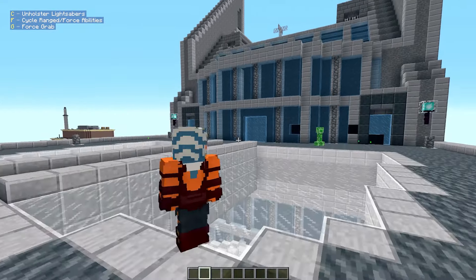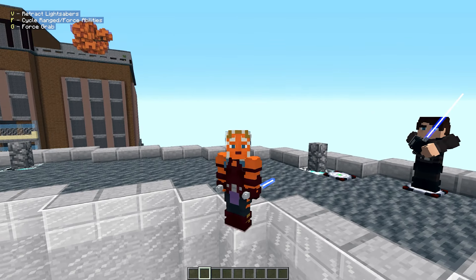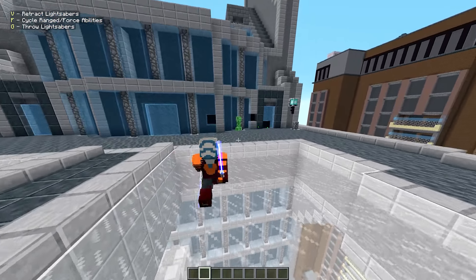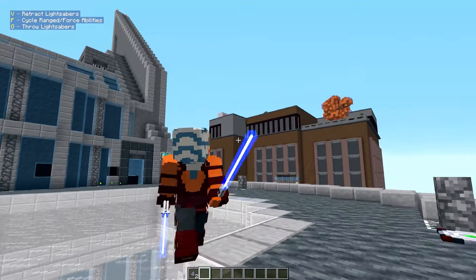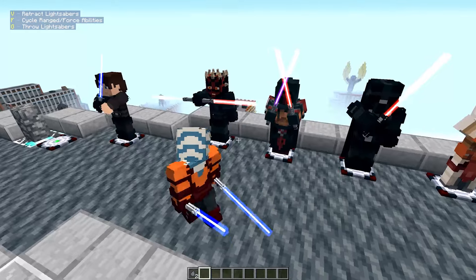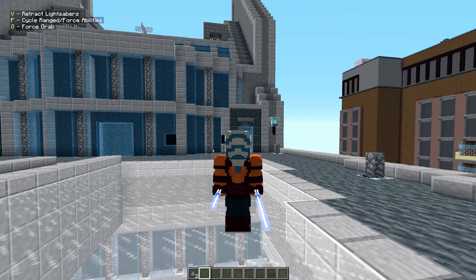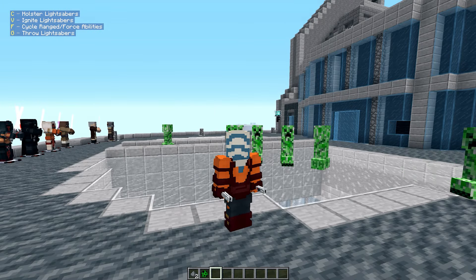Ahsoka is a new character in this pack. Unholstering and igniting her dual lightsabers looks great — the different lightsaber lengths are a nice detail. Basic abilities include force grab, force push, and lightsaber throw, plus exclusive abilities per character. We can also do block animations — pressing block triggers a cool defensive animation for each character.